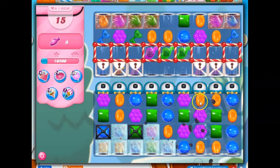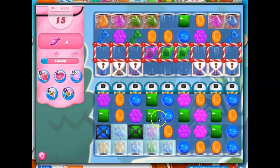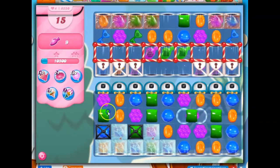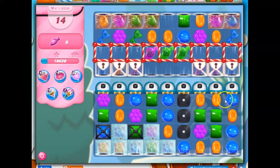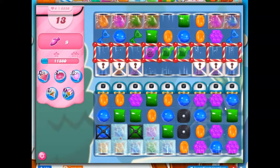Those licorice really overwhelm the board. I can't even get over to the left like I'm trying to do, to reach these keys over here. And I don't have a strong opportunity to make something like a color bomb.